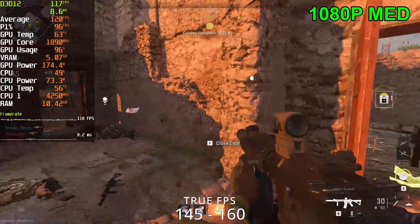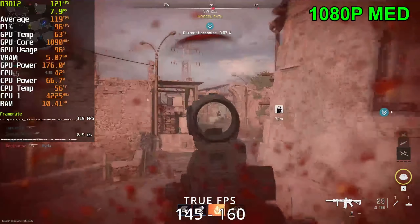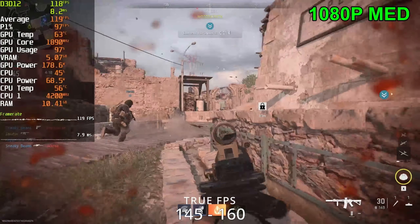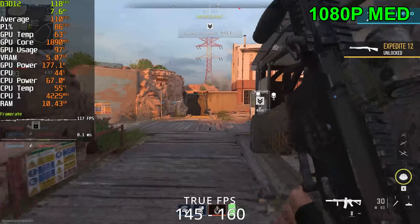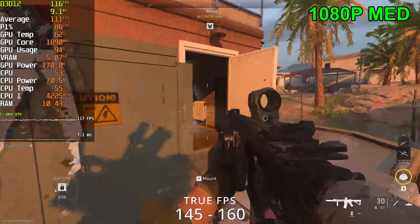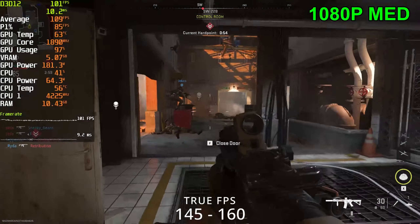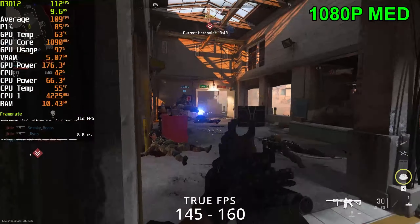He wasn't even shooting and he still got the kill? Kind of trapped into our little spawn over here. VRAM is sitting at 5 gigs — we have 3 gigs left over — and we're only at medium settings, so it's a bit worrying. I already know at extreme settings we're sitting at around 8 to 9 gigs on the 3080, so we're not running into a VRAM limit issue at even medium settings.